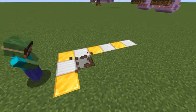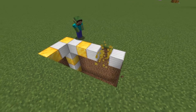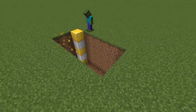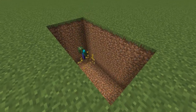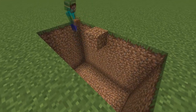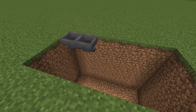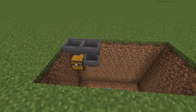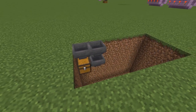To start this build, dig a six by three hole in the ground and extend it to be five blocks deep in total. Then on the side of the hole you choose to be the front of your shop, place two hoppers going sideways in the direction of the back of the shop. Under the first hopper place a chest, and under the second one place another hopper facing into the chest.